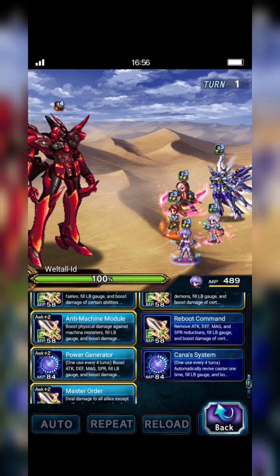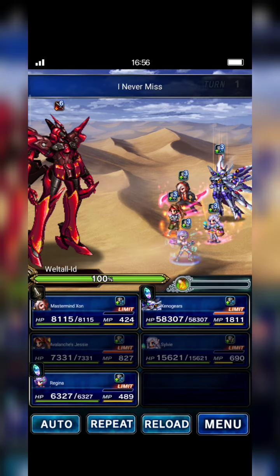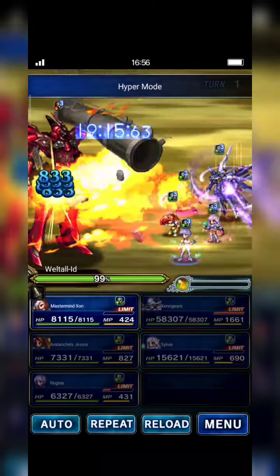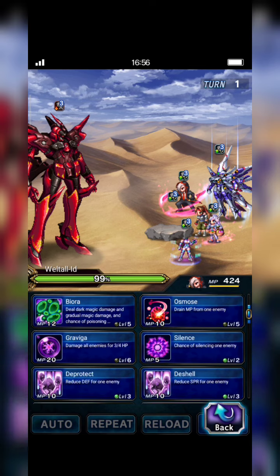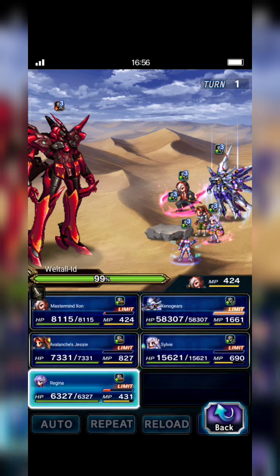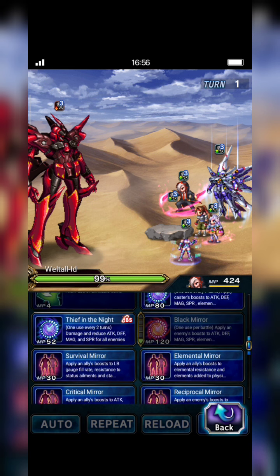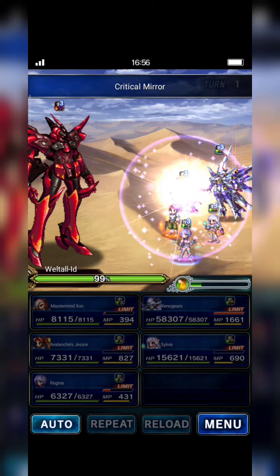JC casts limit burst to break water element, and Fey casts Hyper Mode. Regina casts only Anti-Machine Module. Mastermind Sun uses Double Up and casts Critical Mirror to Regina to copy her machine killer buff, plus Protected Mirror to spread it to all allies.